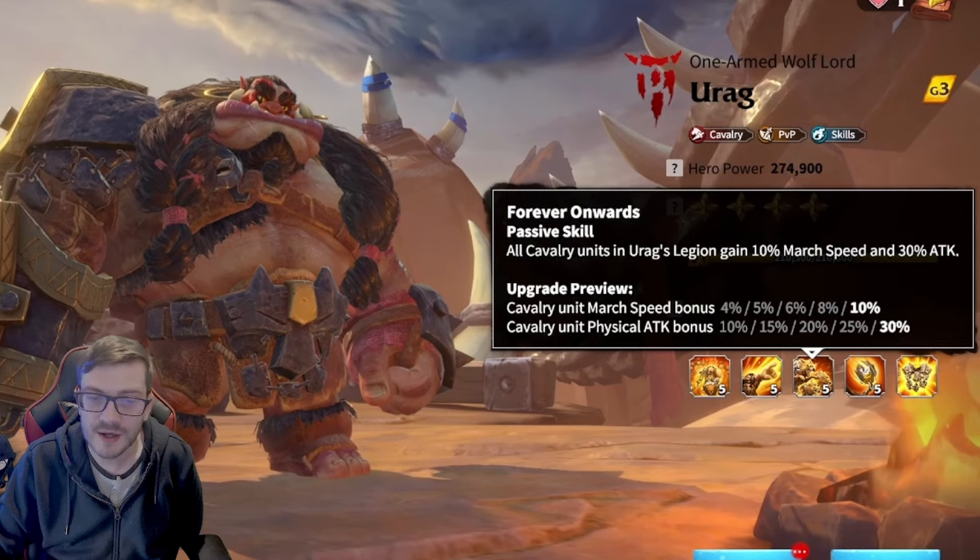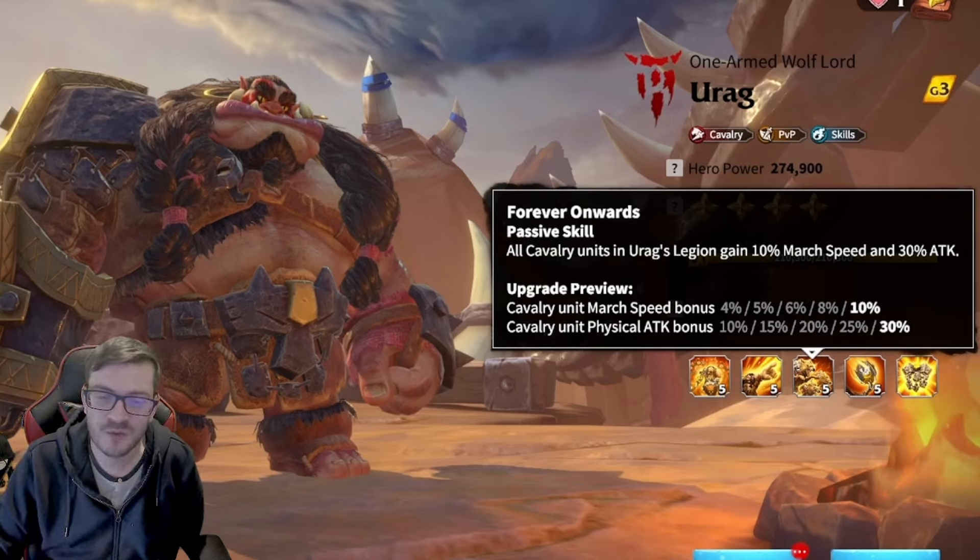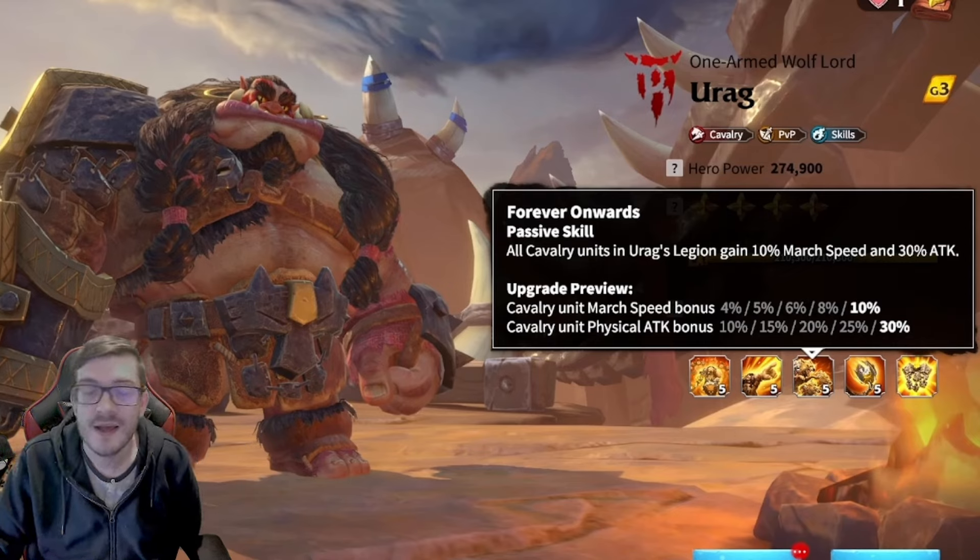Then we go to the third skill, and the third skill is just some stats. We're getting 10% march speed and 30% attack. Not too bad. I would have preferred some actual defense or HP over the attack, but I understand he is a cavalry PvP skill-based hero, so they're going to try and fulfill the attack need for him.